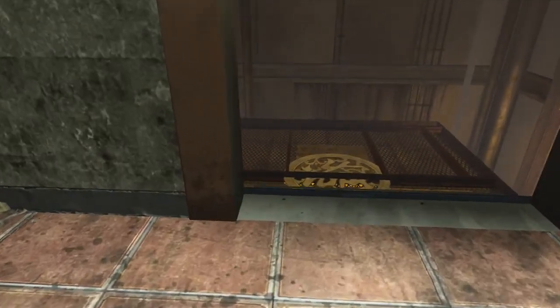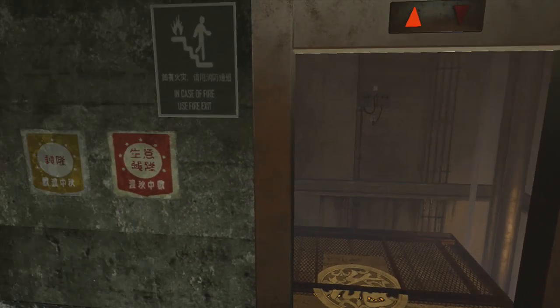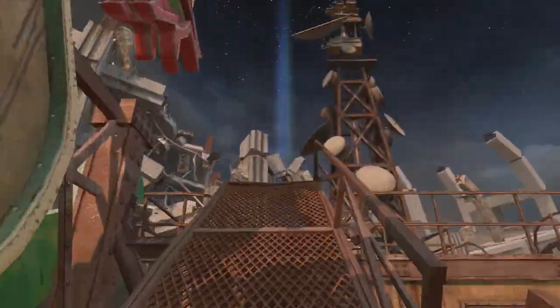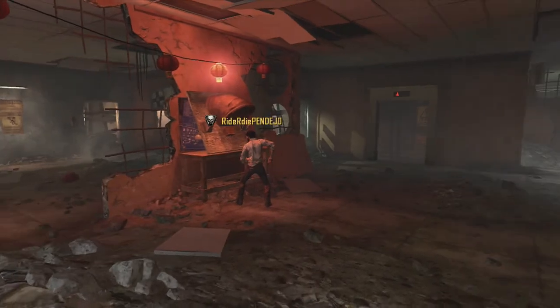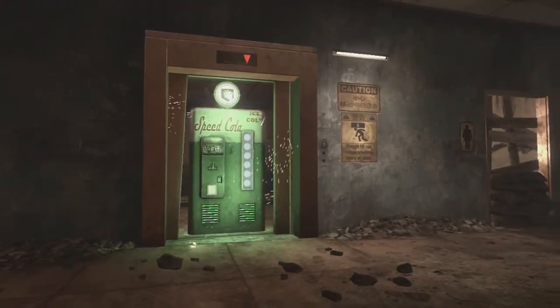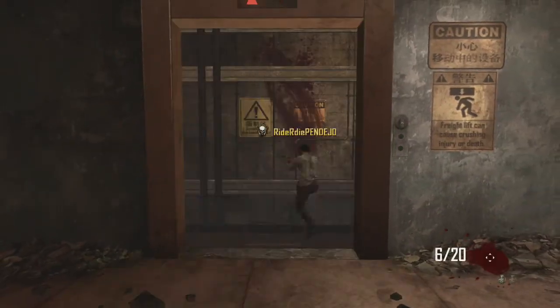The second one is going to be in this building right here, just next to where Pack-a-Punch usually is. The other two are actually going to be in the first building over here where Ryder is. There's the speed cola one — he's going to do speed cola, so that has the same symbol. That is three out of four. The last one is right here, which is quick revive.